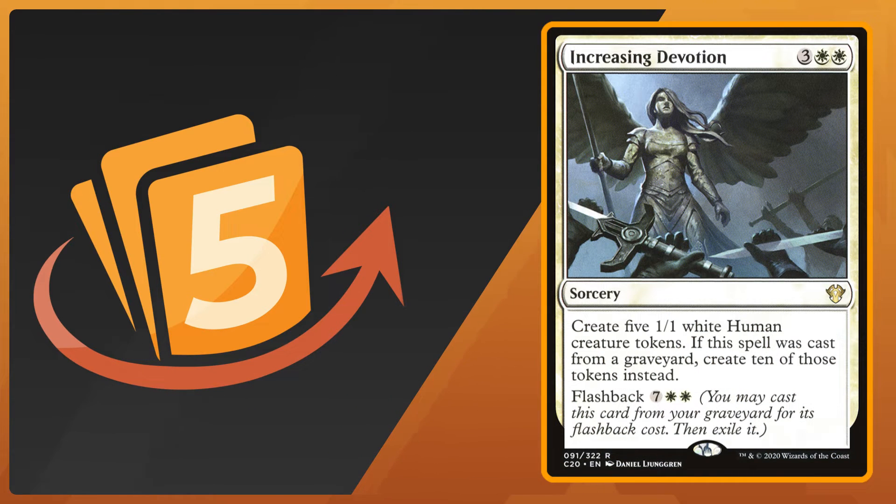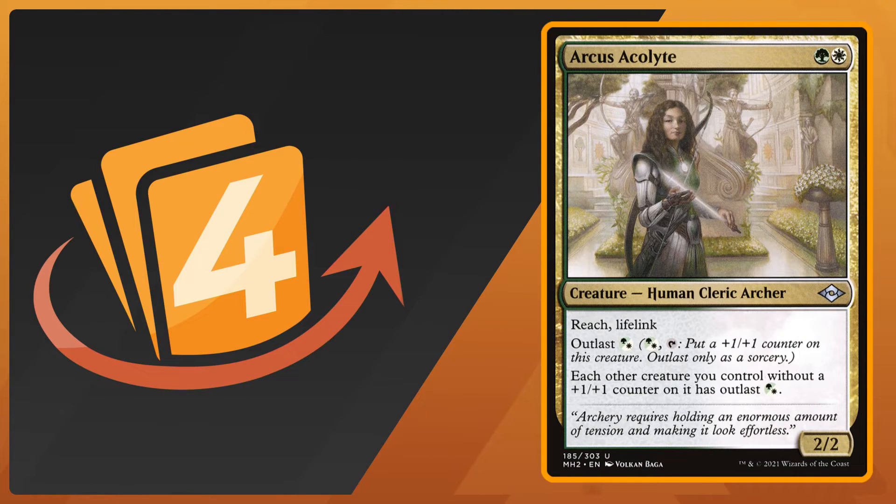Number four is Arcus Acolyte from Modern Horizons 2, an uncommon green-white human cleric archer with 2/2, reach, and lifelink. It has outlast for a green-white hybrid, and it gives each other creature you control without a plus one plus one counter on it outlast for a green-white hybrid as well. This is really good for the overall theme of the deck, helping you put extra plus one plus one counters on your humans to reach the coven ability of three separate powers.